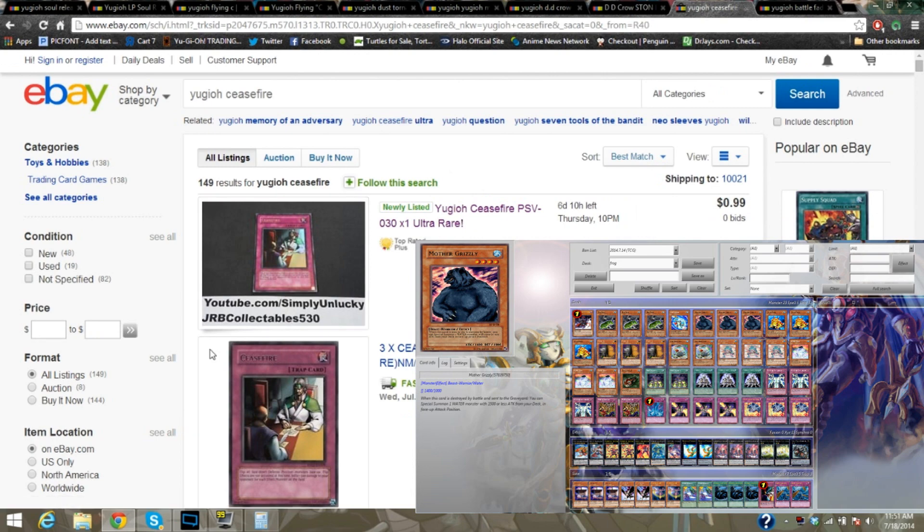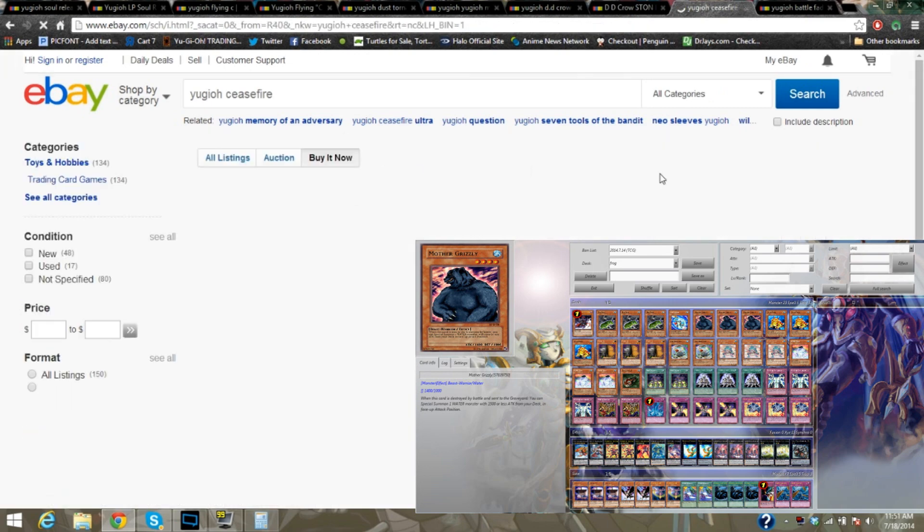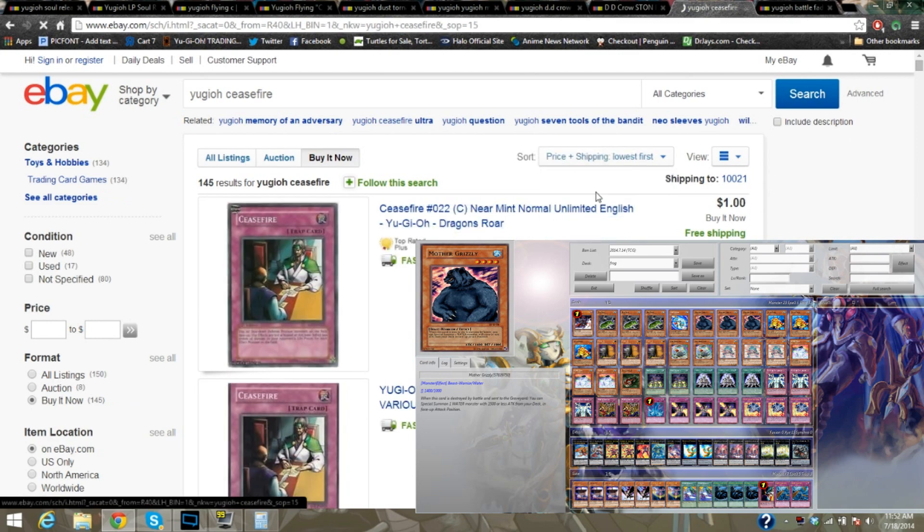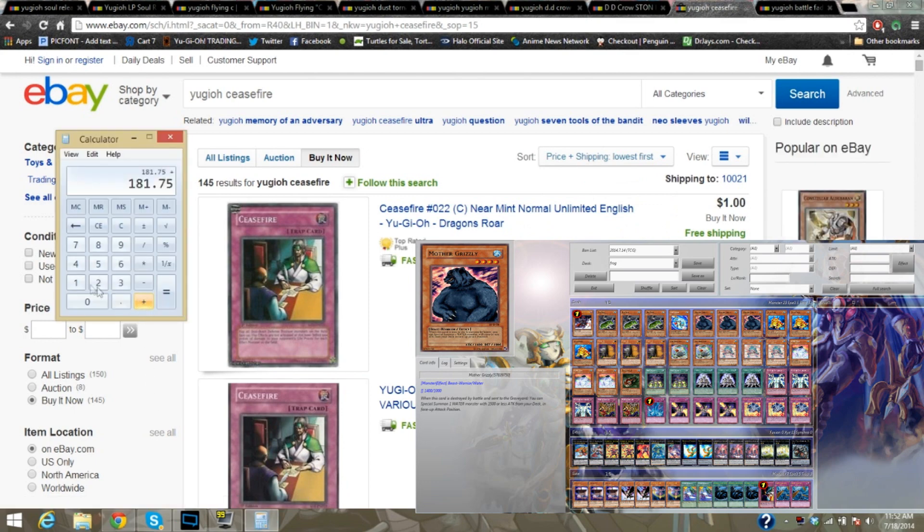Let's add in that one Ceasefire. We'll click Buy It Now with shipping lowest first. And we're just going to add $1 to our total here. It's going to pull us to $182.75.